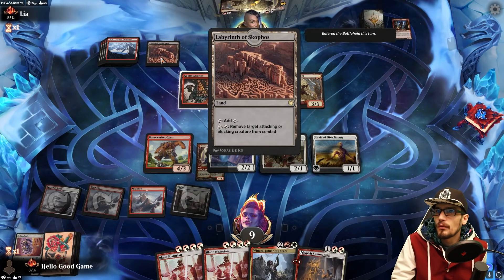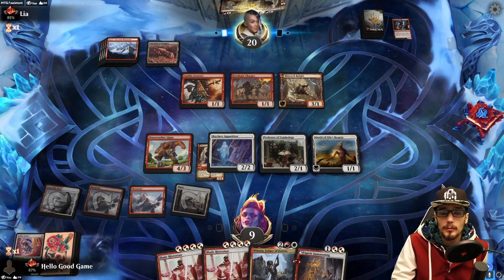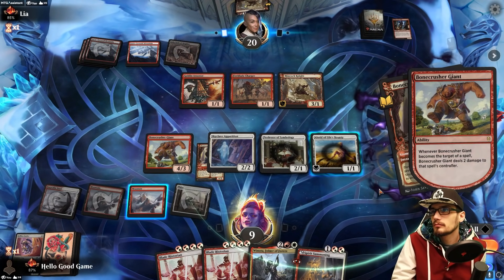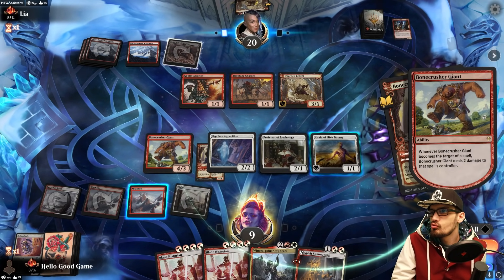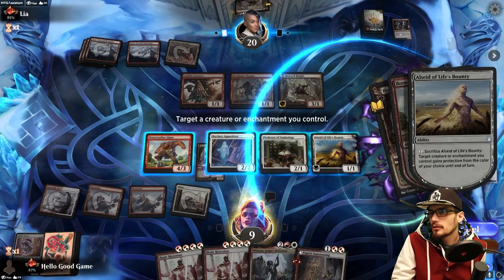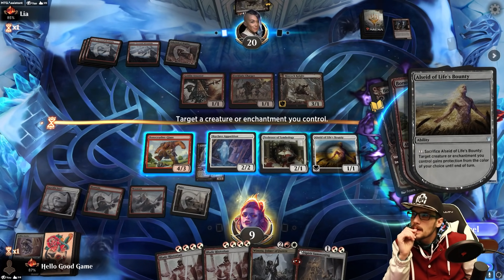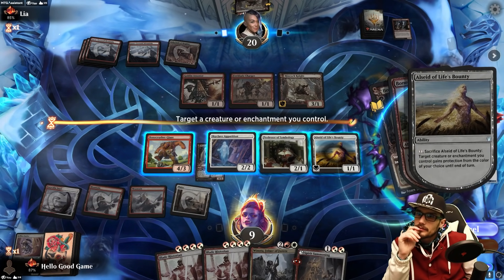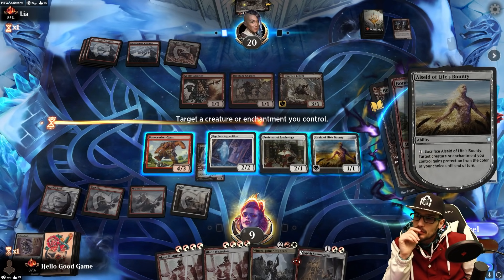Labyrinth is good — four plus tap it. They can activate Labyrinth on us removing something from combat, but it also spends all their mana. We give it protection from red — or we're just taking damage. If we give it protection from red, the Giant goes to the grave. If we just take it, that's one, two, five damage — we're down to four.